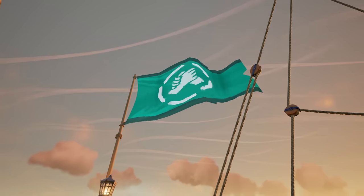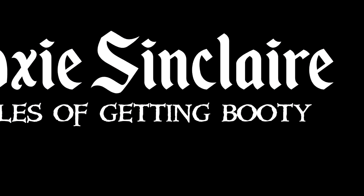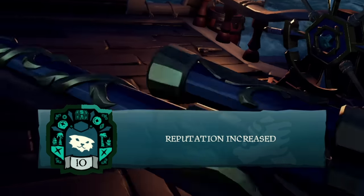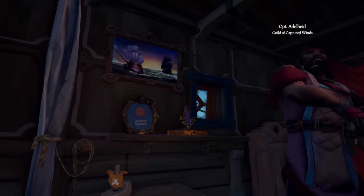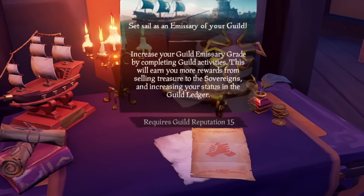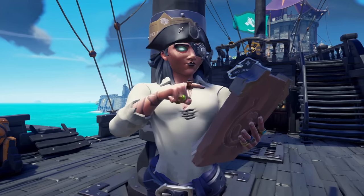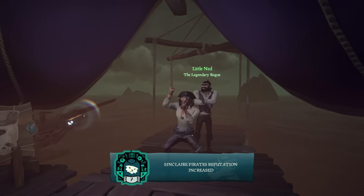While working on obtaining the newest emissary flag in the game, in today's Tales of Getting Booty — my first order of business was increasing our guild level for the Sinclair Pirates. There are quite a few new rewards locked behind your guild's level, and our first goal would be level 15, which unlocks a guild emissary flag. To get there, we needed to explore the two major ways a player can obtain guild reputation.